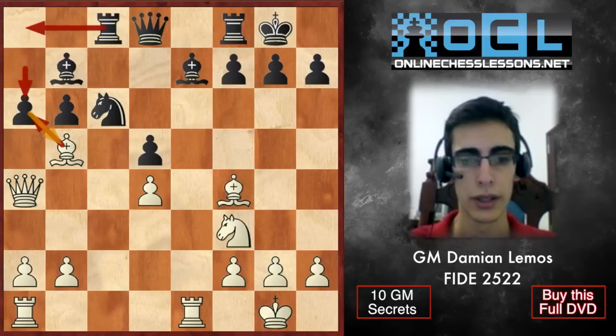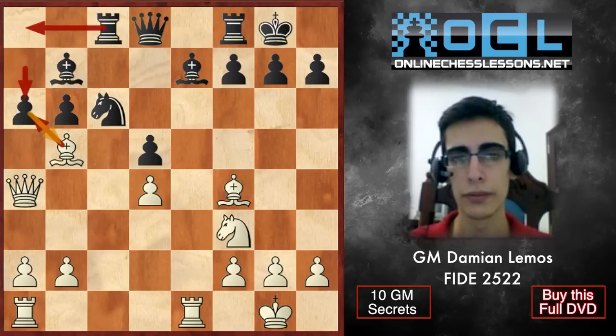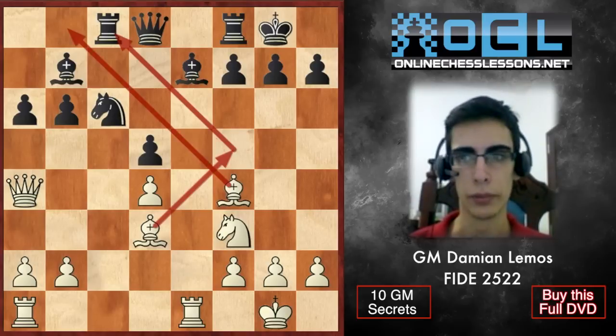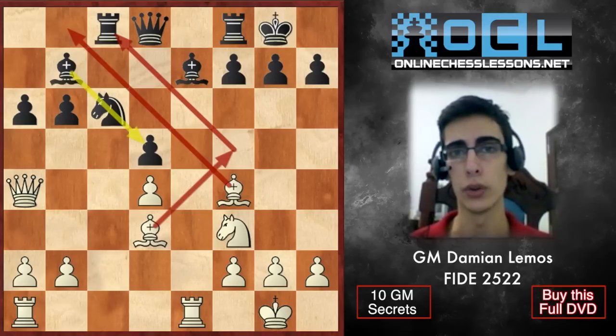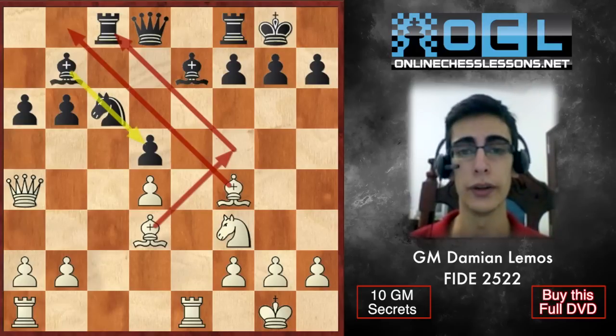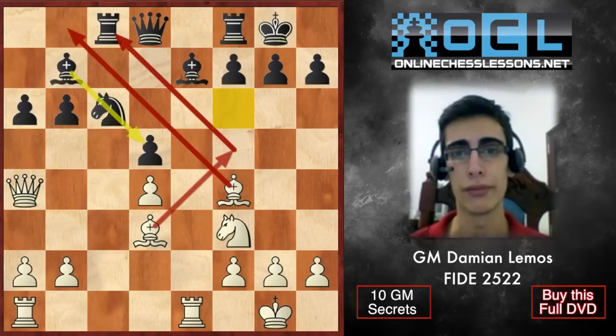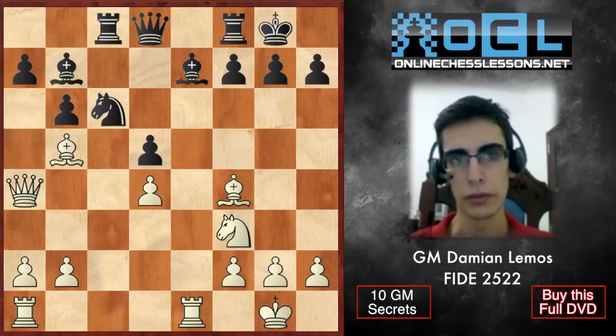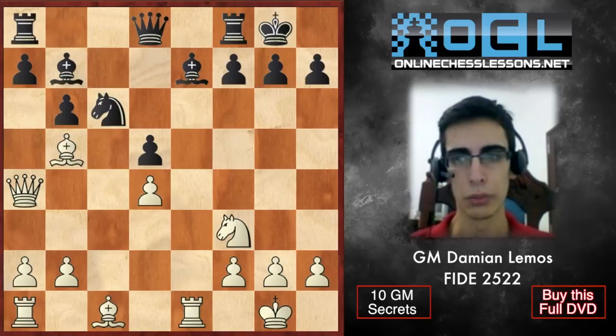Black has a nice resource in a6. If we take on a6 then he plays Ra8 and we lose a piece. And if we take the knight on c6, he has the bishop pair and doesn't have many weaknesses, so Black is fine. I would probably go Bd3 — I think White is still better because we have better bishops. For instance, the bishop on b7 is not great, and he's also lacking the defender on a6.